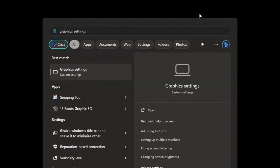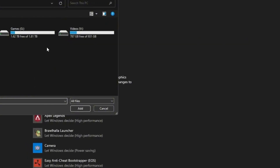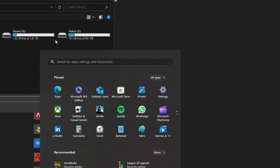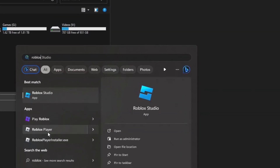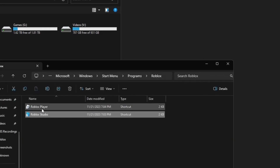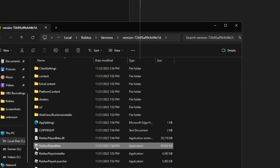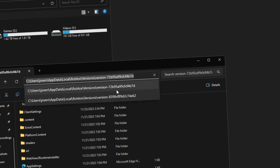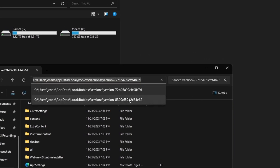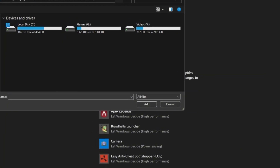Next, type in 'graphic settings' in the Windows search. When it opens, click Browse, then click your Windows button again and search up Roblox. On Roblox Studio or Roblox Player, click 'Open file location', then right-click the Roblox Player and open its file location. Find Roblox Player Beta, copy the directory path at the top, press Control-C, then paste it with Control-V in the graphic settings browse field and press Enter.